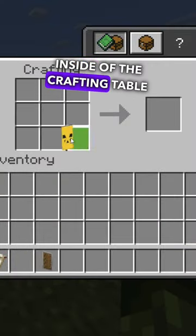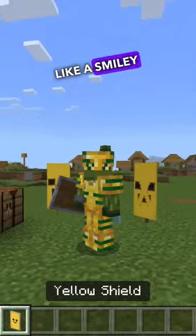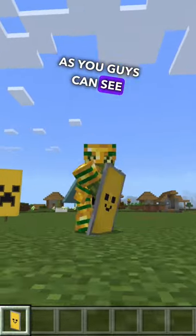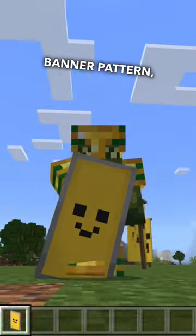However, inside of the crafting table with your shield, it will look like a smiley face, as you guys can see right here. So yeah, if you want a smiley face banner pattern, that is all you got to do.